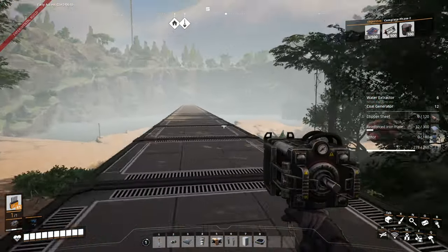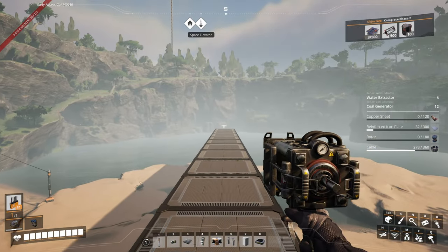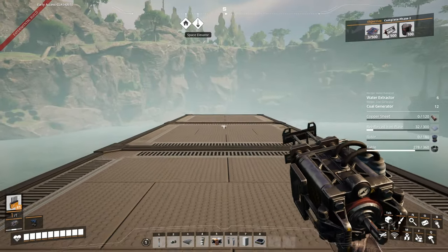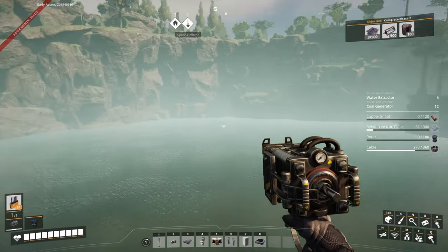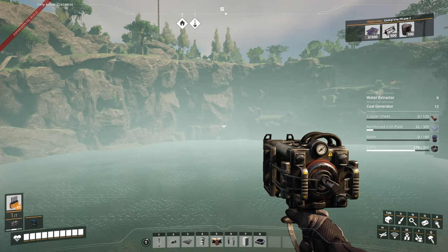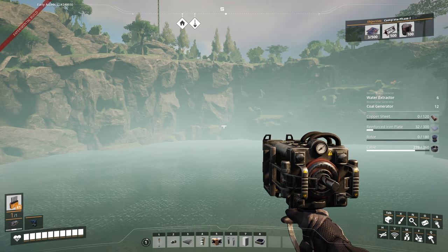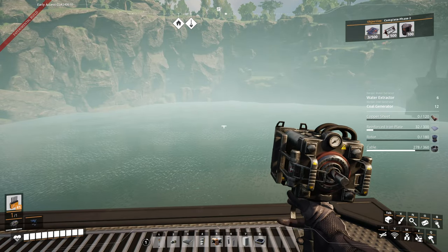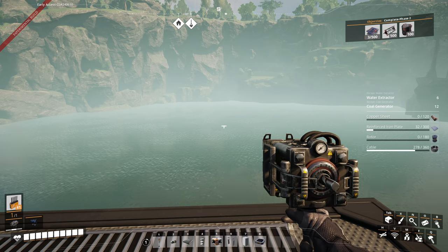I think I have a general idea of what I want to do down here. I want to bring the lines down into the water — we'll have the water extractors obviously down in the water. Then on a layer above that, I want to do the coal power plants going out in a circle around the basin. I've got to workshop exactly how I want that to look, but that is the general idea. Once I figure that out, I will return.